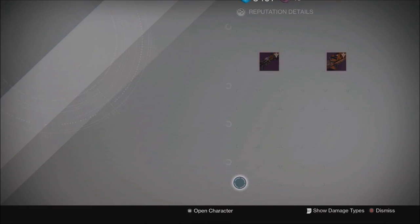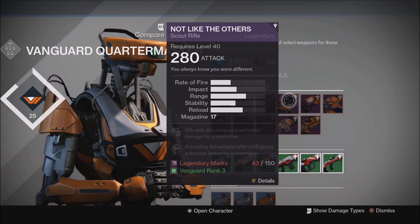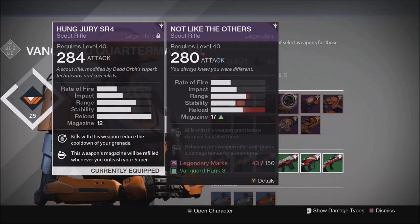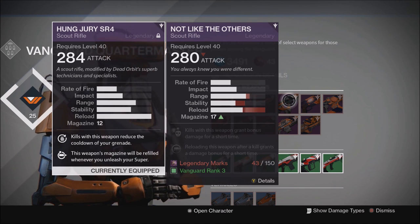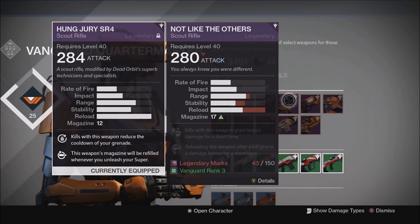We're going to open up the Vanguard Quartermaster and look at this scout rifle called Not Like the Others. The base stats on this scout rifle are pretty good and they're actually identical to the Hung Jury that the Dead Orbit vendor sells — aside from reload and magazine size they are identical. The Hung Jury comes with a 16-round clip as opposed to 12, but I'm using the perk that decreases magazine size in exchange for higher reload speed. I owned Not Like the Others, got it from decoding a legendary engram, and dismantled it — not because it's bad, but because I already had the Hung Jury, which is a fantastic scout rifle.